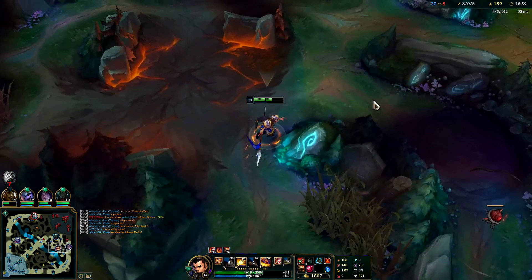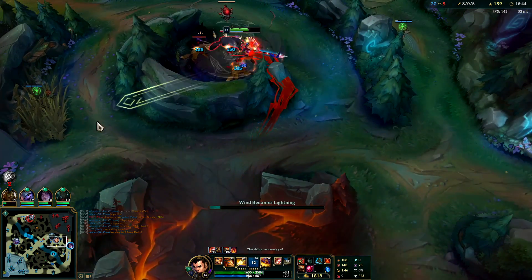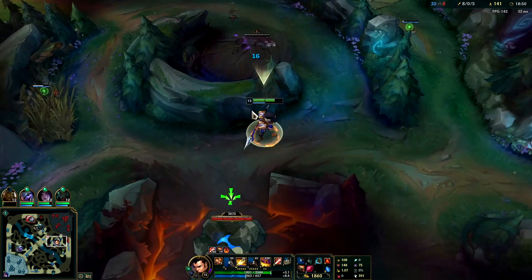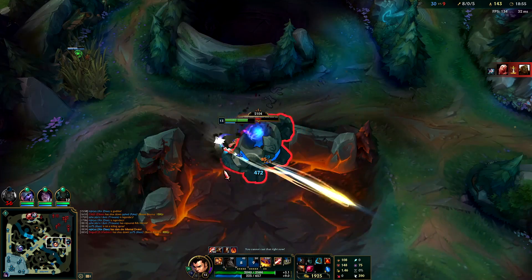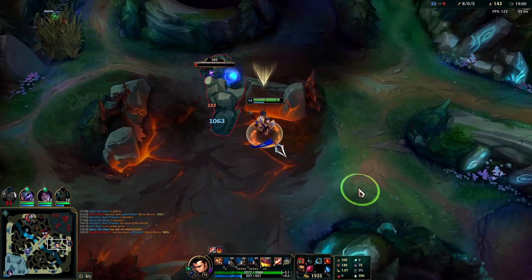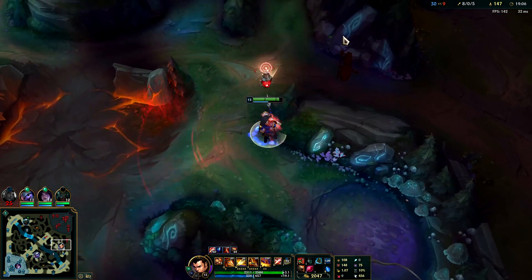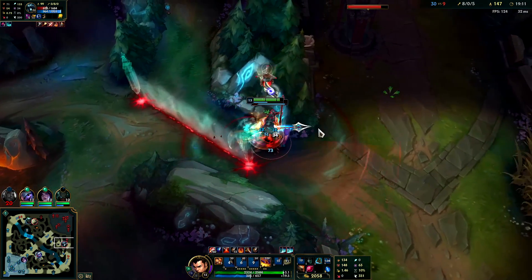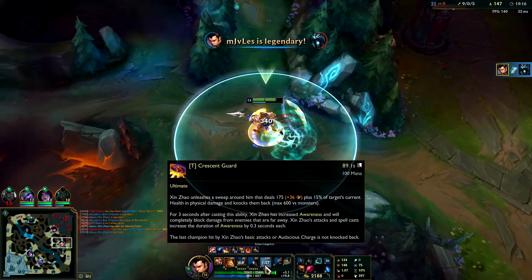Got blue buff coming up here in a second — I'll get my hands on that. Got wolves up as well. Big Cinder burn. That wolf should die from the Talisman. There's Karthus — I can teach him a lesson, he'll probably step up for the blue buff. Pro tip: you can use your sweeper to kind of check over walls. Yep, here he is — just hit him with our Qs, knock him up, hit him with W. Stay on with our autos — oh he's dead. Normally your R does have more range than your auto.